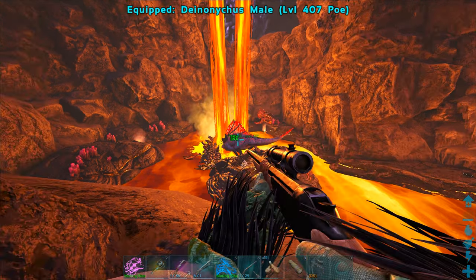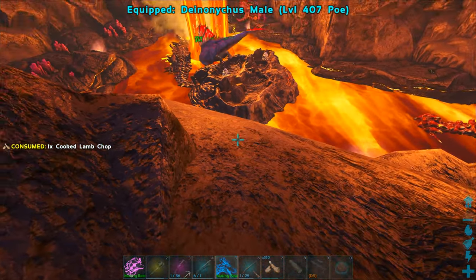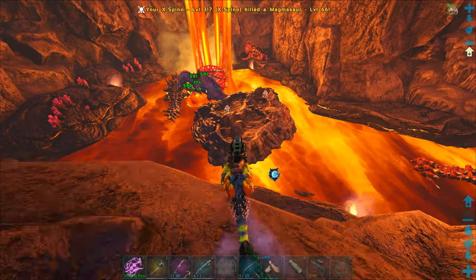This is too much. We need to get in there. Deinonychus, here we go, we've just gotta go for it. While they're busy with my Spino, I might be able to do this. What level are these eggs? 114. Oh my God, they're both kind of terrible. 114 is not the worst thing, but it's still pretty bad.